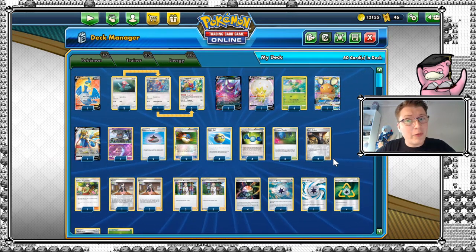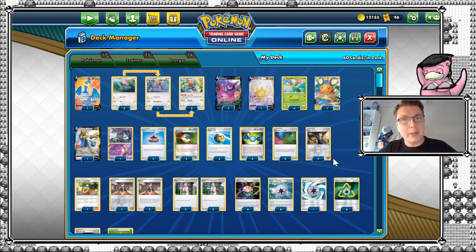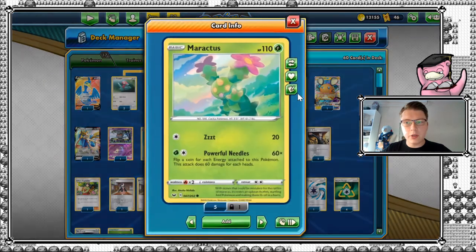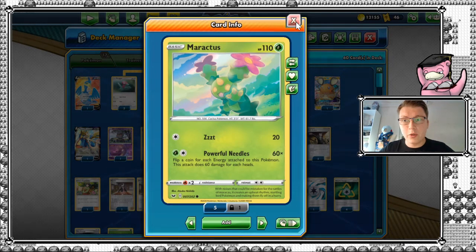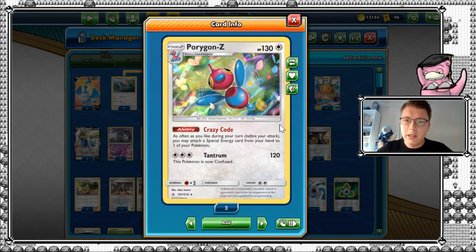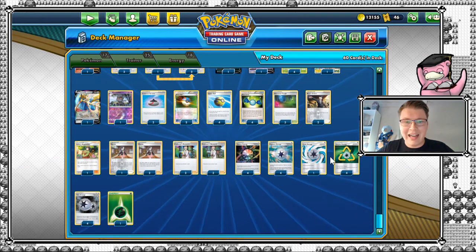There's nothing you haven't seen before, I would say, but I did try to take my own little spin on this, in the sense that you might have watched Andrew Mahone making a really good video about this — I'll highly recommend watching that as well. Without further ado, I'm going to explain some of the card choices here. So we're going to be playing Maractus, as we saw earlier, using Powerful Needles to really do some serious damage. No argument against playing four of that. We're going to play together with Porygon Z, which makes us able to bypass the normal rule of just attaching one energy per turn — we can attach as many as we want. This, of course, gives a high focus on the energy count of this deck, as we're going to see with a high amount of special energies.